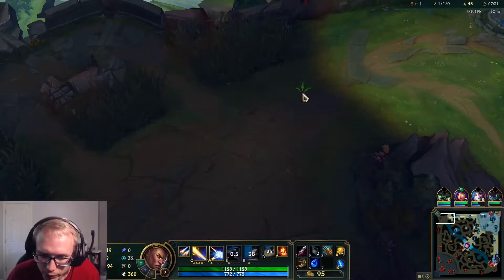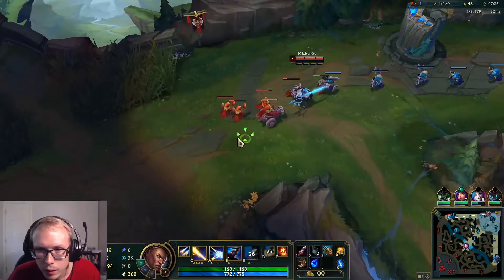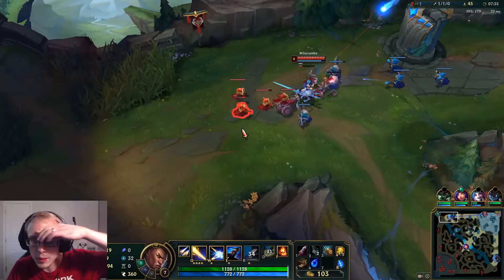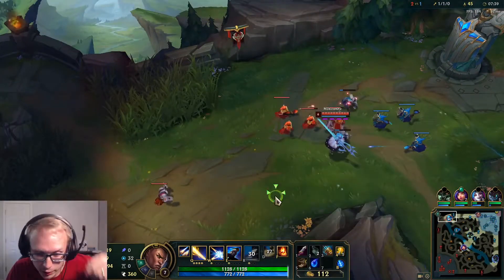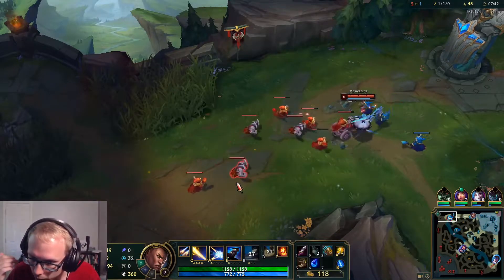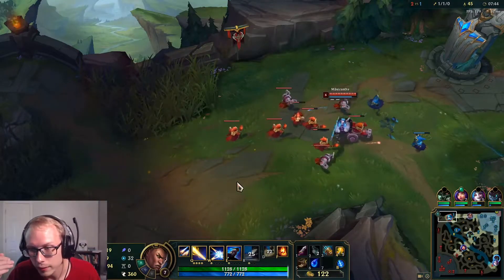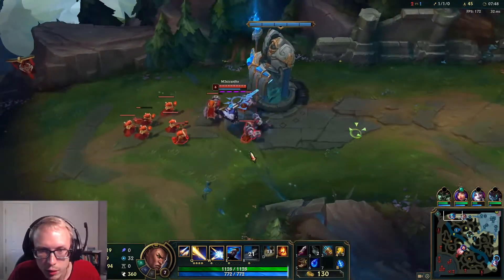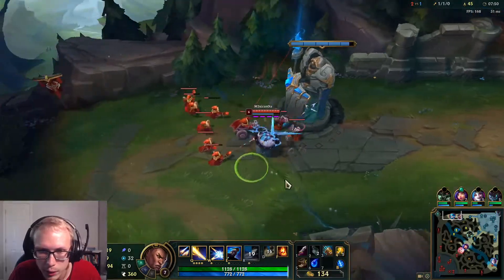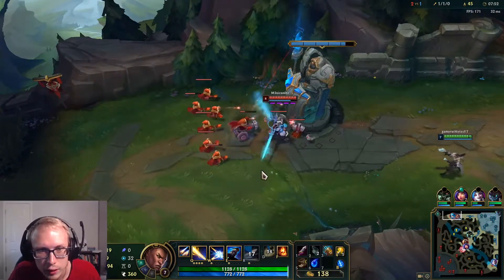I'll make sure that I go Hullbreaker second item, just because I want to see what it feels like and I don't want to run out of mana. That's why I picked up the Tear — ideally what I would do is go Kraken, Essence Reaver, then Hullbreaker, but that's not gonna make as interesting content because it'll take forever and then you'll have to sit here for like 10 minutes.